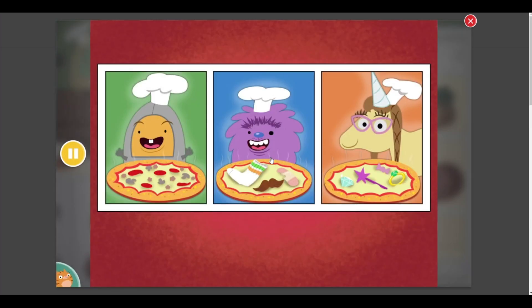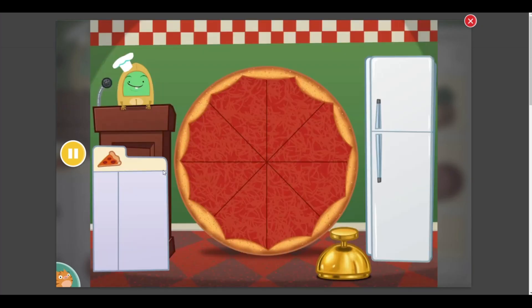Let's make pizza! First, choose what type of pizza you want to make: Delicious pizza, Crazy pizza, Pretty pizza. Delicious pizza! Welcome to Muggo's Tasty Pizza Plant!